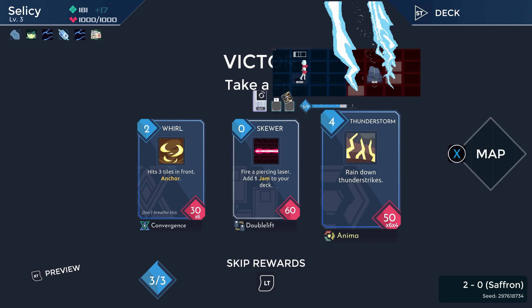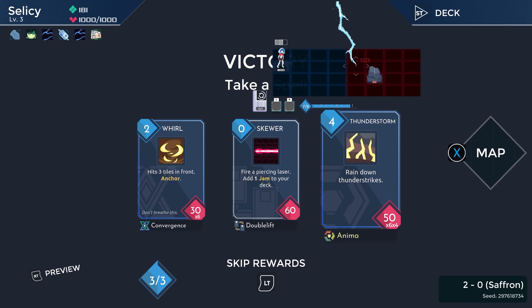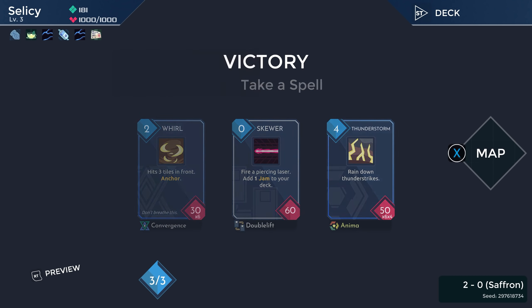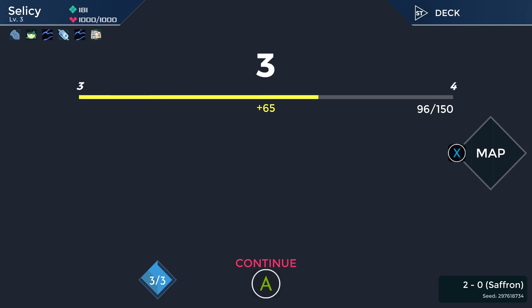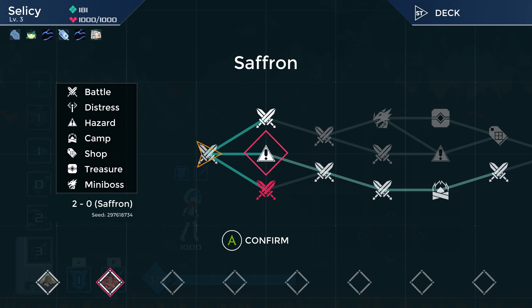Thunderstorm's pretty good but we can't afford it right now mana-wise. Whirl hits three ahead for 180 damage — 180 damage for two mana — it's good but it doesn't really fit the deck. I think we just skip all these. We're looking basically for all the frost and frost synergies. That's what we care about here.